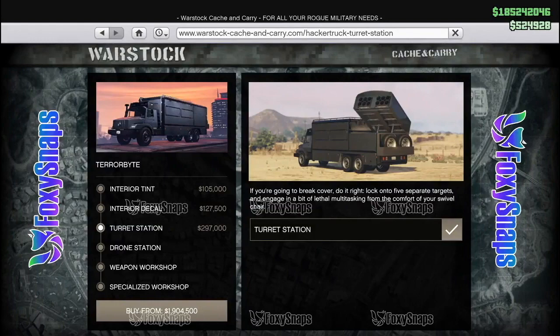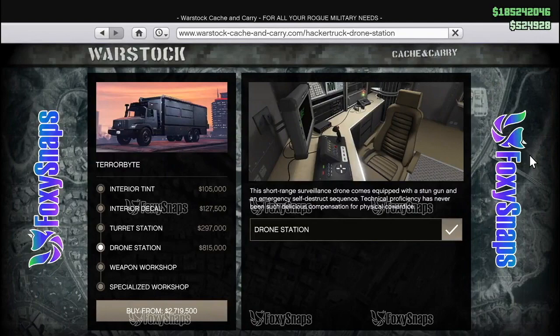The maximum range of the player scanner is around 250 meters, giving you a pretty good distance to scan a player. You won't be able to scan someone on Mount Chiliad if you're in the city, but you also won't have to be right up next to them. You can be a little bit covert — as stealthy as one can be in a vehicle as big and loud as the Terabyte.